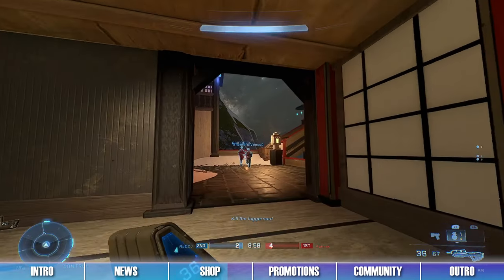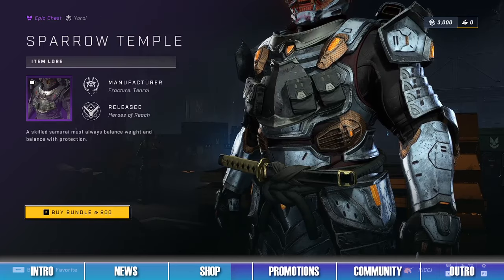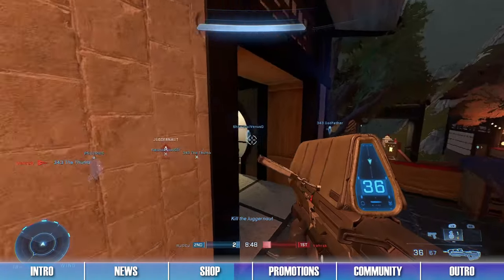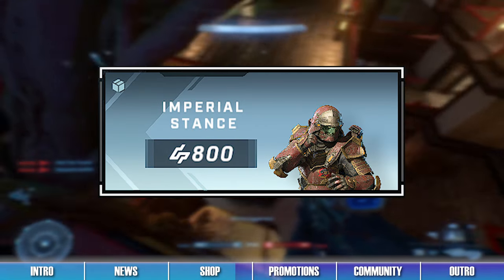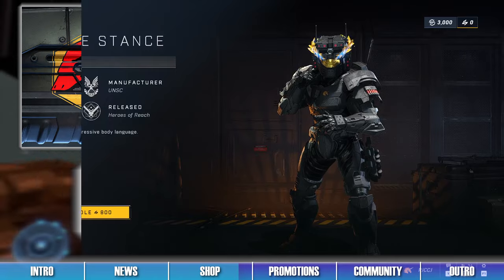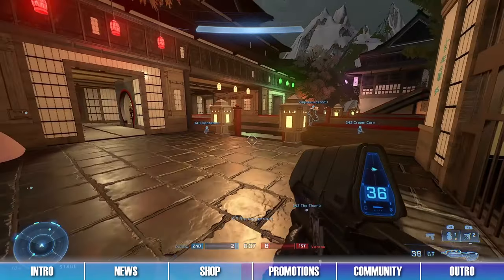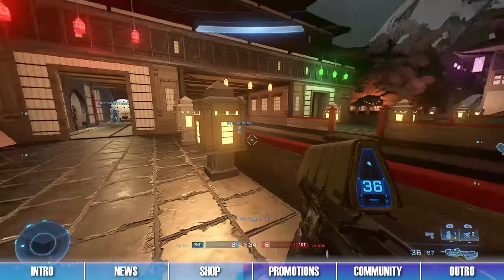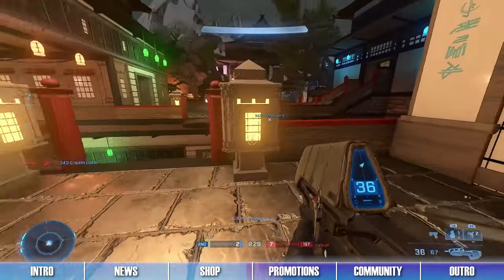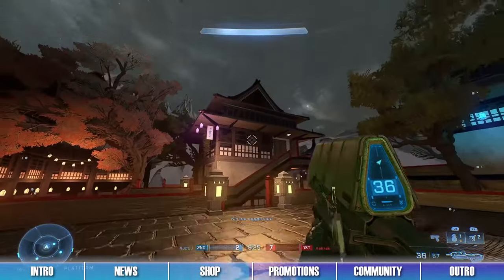The eighth bundle is the Silent Century Set, which contains items like the Wet Crow Armor Coating, the Sparrow Temple Chest Piece, and the House of the Warriors Emblem Set. The last bundle is the Imperial Stance Bundle, which contains the Imperial Court Armor Coating, the Battle Stance Stance, and the Warrior Scholar Emblem Set. This is your last chance to nab these Tenrai-themed items before they're gone. The Spartan Surplus Operation is sure to drop even more items next week. As always, check out the Infinite News Twitter to catch all the daily and weekly items the minute they are released.